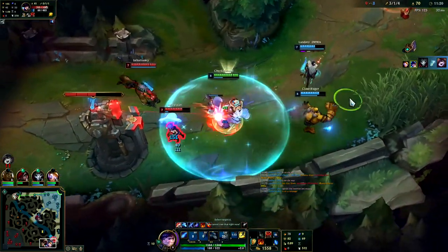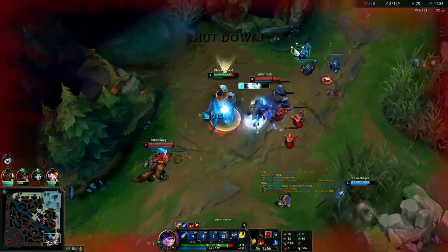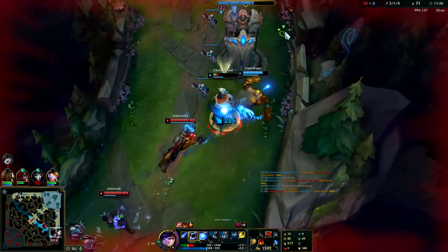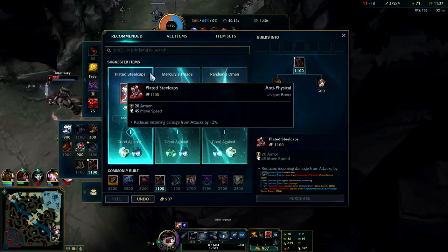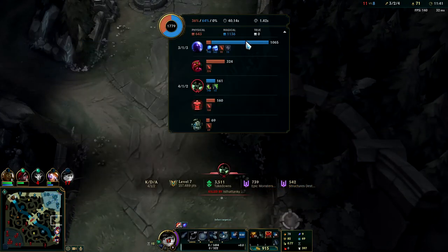I've been highly slowed — seems like Blitzcrank must have burned his hook though. Warwick has no R. I should have flashed sooner, I didn't think Warwick could reach me with his Q there — that's my bad. We can get our full Sunfire Aegis, so now is the point where you'd want to get your tier two boots.